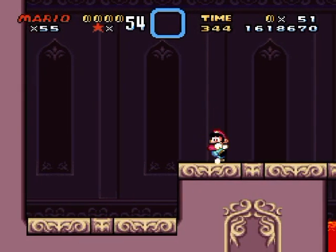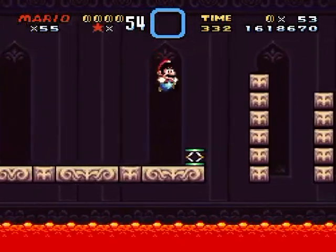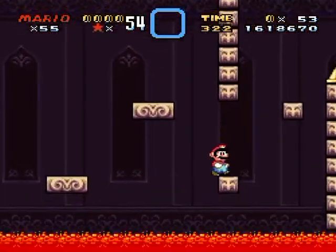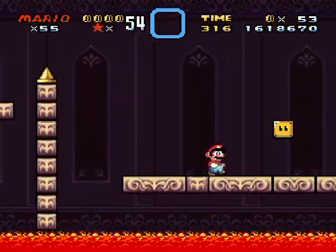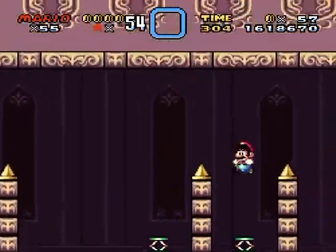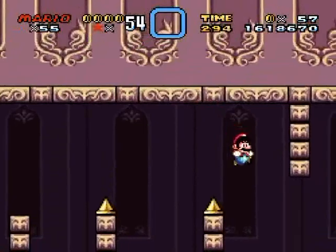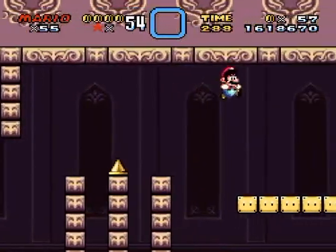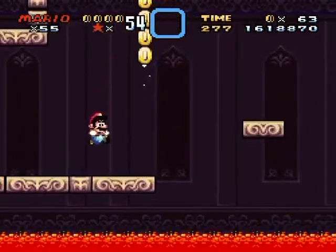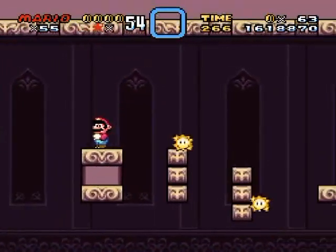Past the halfway point is where things start getting really dicey. Hit this at the last second because you've got a lot of springboarding to do, and it's going to combine auto-scroll pressure with the green springy things. As a viewer that might be fun, but as a player you'll probably hate the green springy things. It's like a spring-and-P-switch castle.